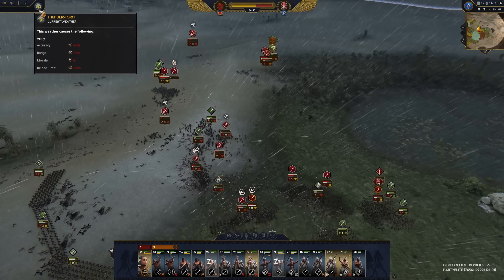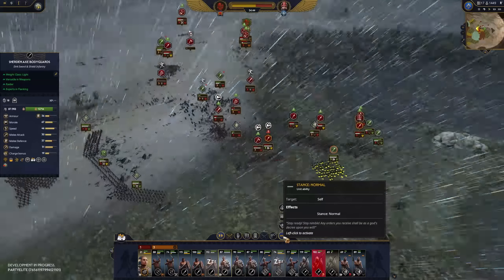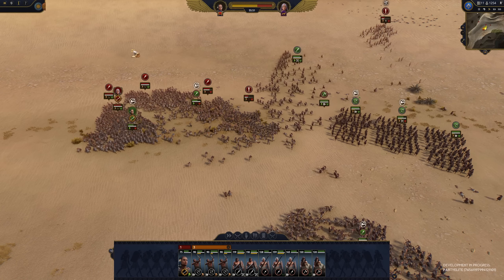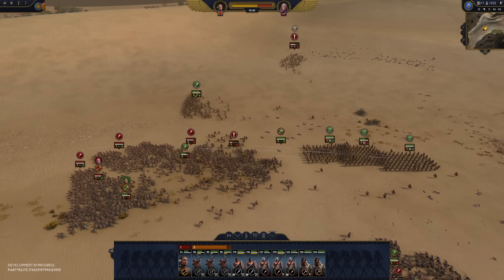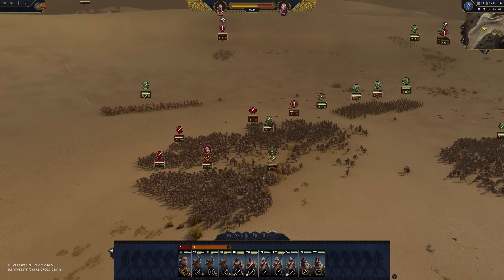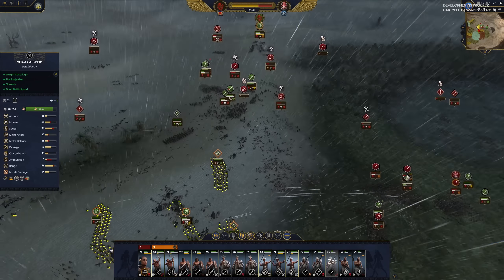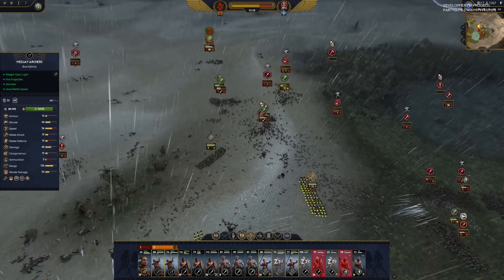Seeing my enemies barely hanging in there and then suddenly giving up on the fight at the first crack of thunder was extremely satisfying. Sandstorms had a pretty hefty impact on ranged units — they had significantly reduced range and overall reduced efficiency. Sandstorms also caused trickle damage to every unit, and if you've ever been caught in a proper sandstorm, you'll understand why. These were all varied enough, and it's nice to see weather change mid-battle. You actually need to consider your army composition and think about your approach accordingly. Will your archers be as effective when the sandstorm eventually rolls in? Can you do just enough morale damage and let the thunderstorm finish the job? It's a nice new idea, and I can't wait to see it in action across the full game.